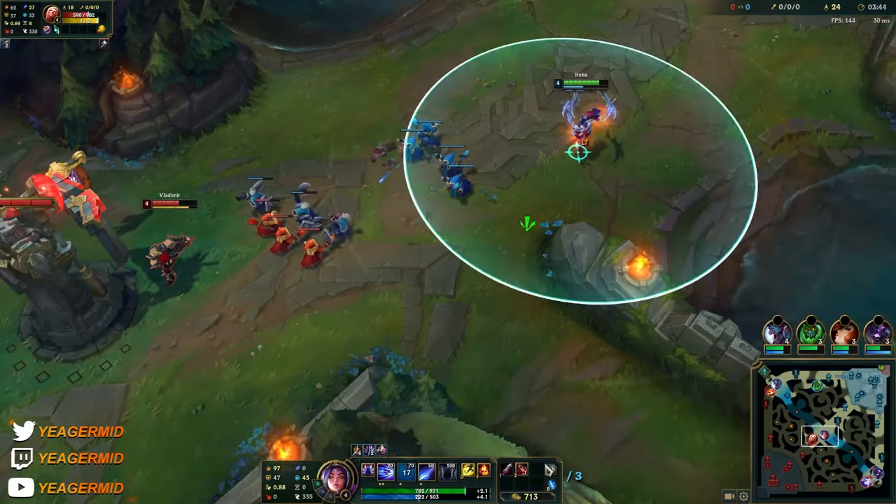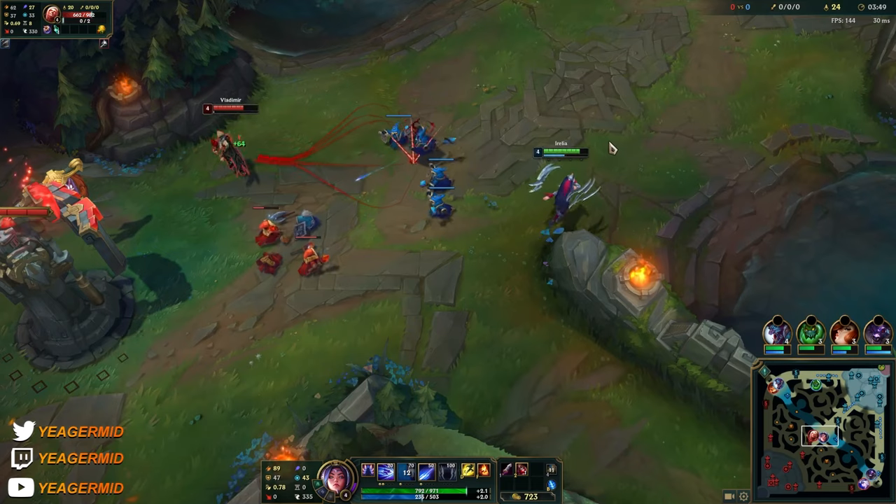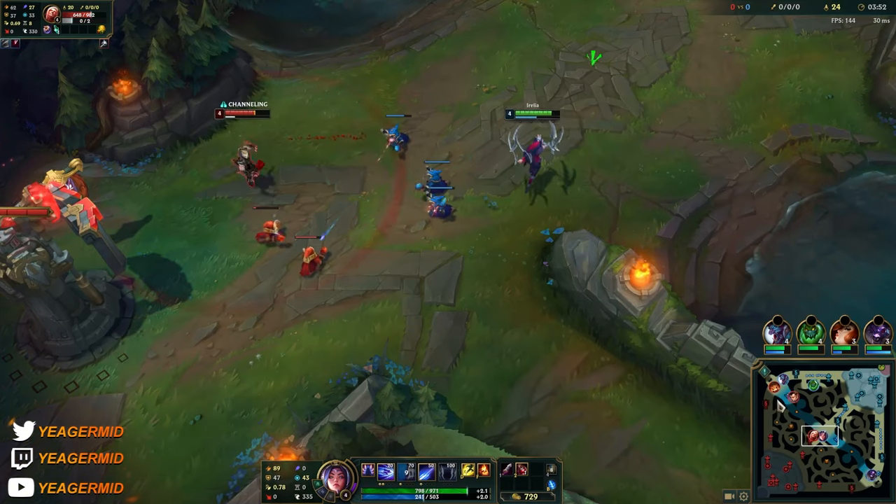The W, besides giving damage reduction, also deals a decent amount of damage — even more when you are fully channeling it.